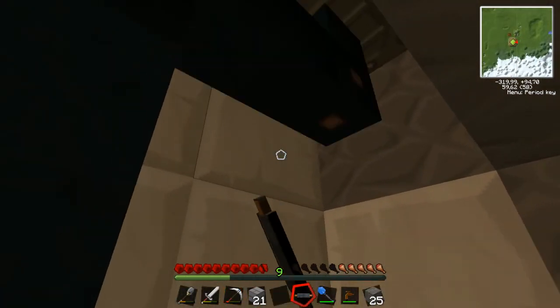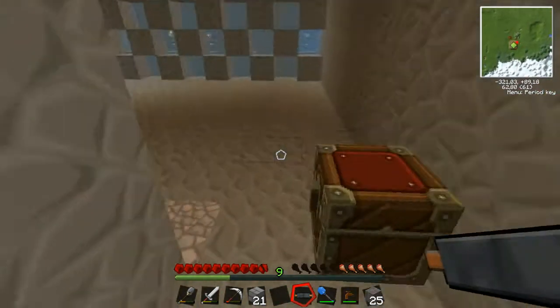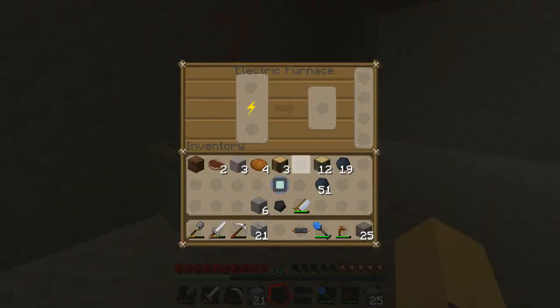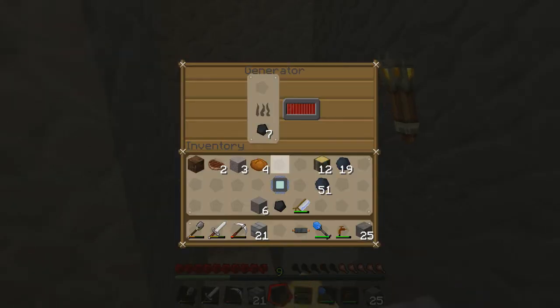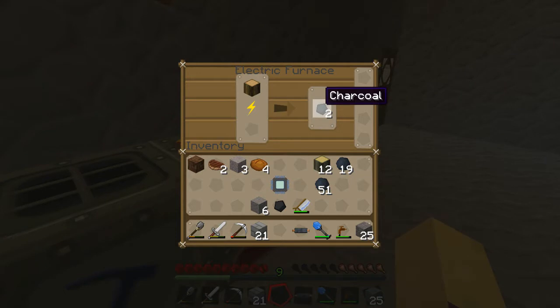If I just put this here — like a spike, wonder why that happened. So this should be getting electricity right now. And if I'm not mistaken, I can make charcoal out of this. So this is basically an easy way to get electricity, because you can make charcoal in this electric furnace and it takes less electricity to make the charcoal than it takes for the coal to get turned into electricity.